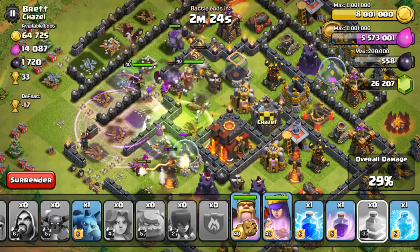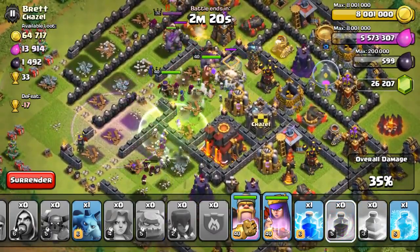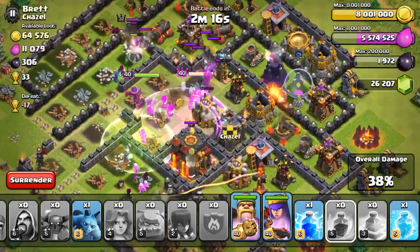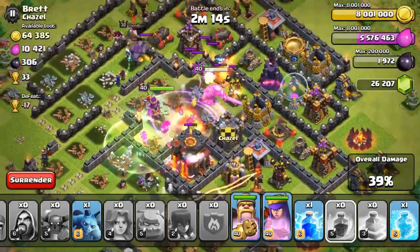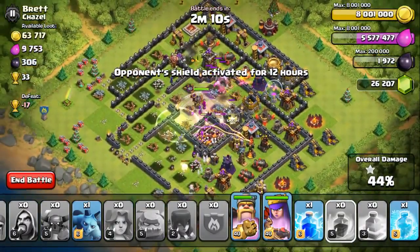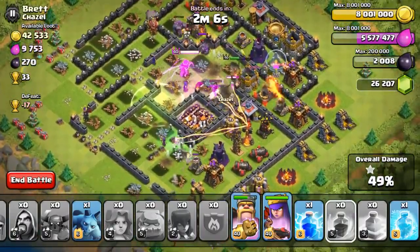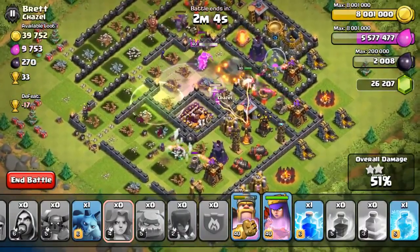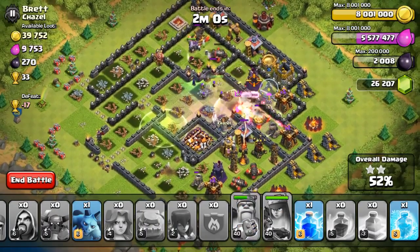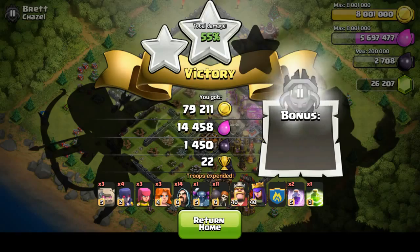Luckily the CC is empty, so we are in luck this time. I'll just drop another rage right here to rage up my troops. Missed the AQ a bit, but it's okay — she wasn't hitting any structures. The king is still almost full health and the queen is also almost full. I don't think we can get a 3-star for this base, so we will just end this raid with a 2-star — 22 trophies.